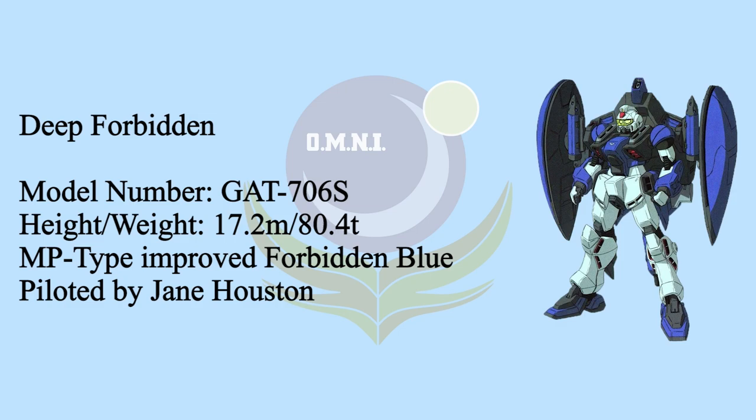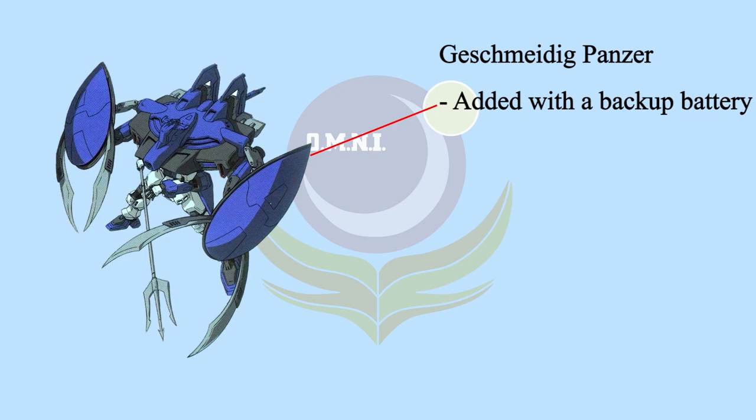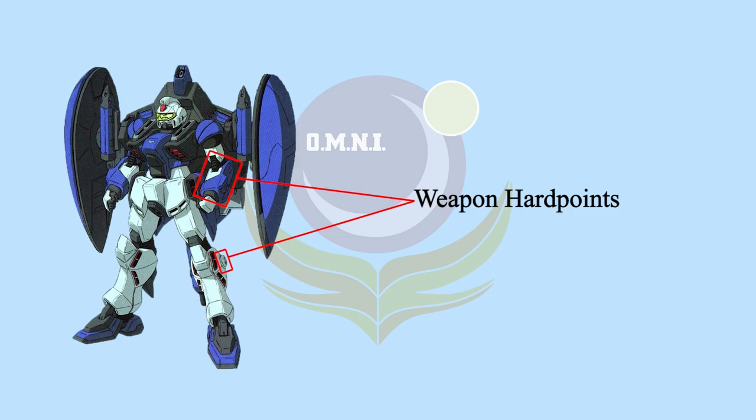Deep Forbidden — basically the improved and simplified version of Forbidden Blue. Deep Forbidden featured a further reinforced cockpit, and the shields were added with a backup battery to prevent being crushed by water pressure. Since Deep Forbidden is an MP-type MS, some weapons were removed: the 75mm CIWS and Armfoyer 150mm machine gun were taken out. However, the forearms and legs were added with weapon hardpoints, meaning Deep Forbidden can carry other equipment if required.